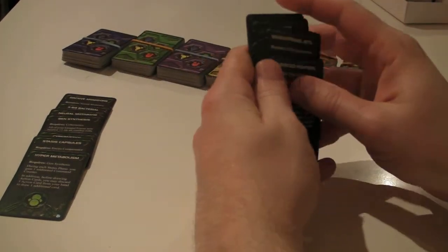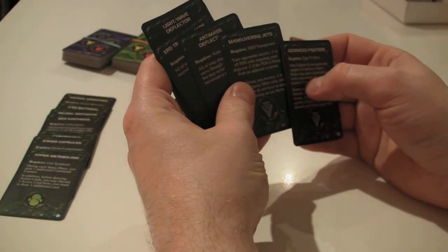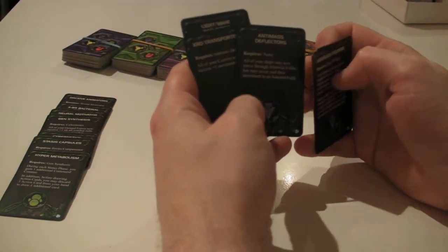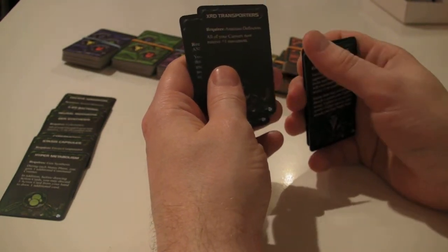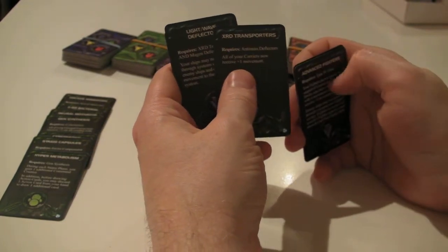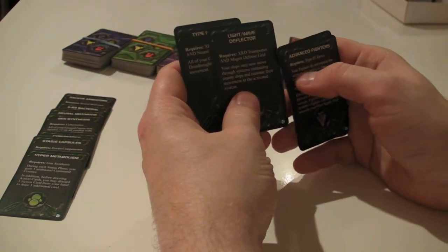Some of the necessary technologies are the movement ones. Advanced fighters you can live without, maneuvering jets — eh. Anti-mass Deflector is good if you're next to asteroid fields where you need to shortcut through. XRD Transport is probably the most important technology card, giving your carriers plus one movement. You almost certainly want this card — you need it for the expansion aspect of the game.